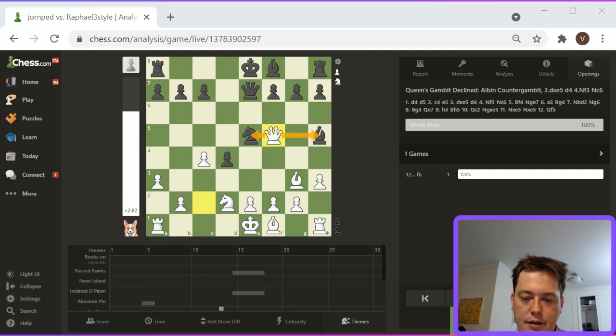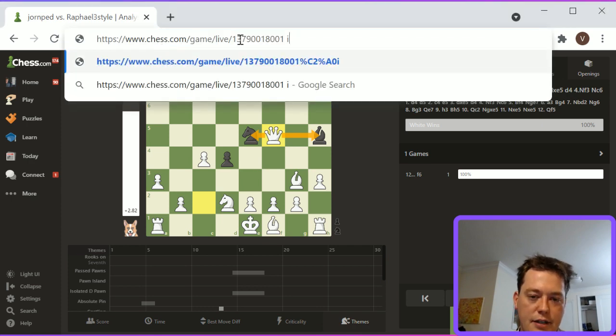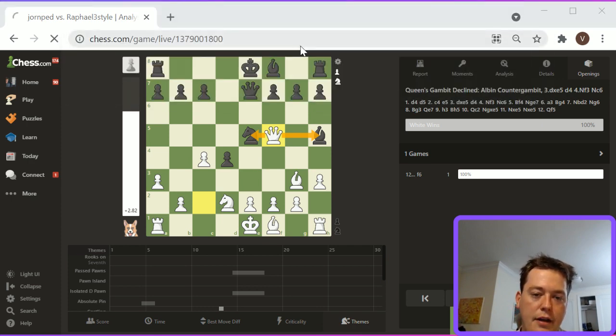That's the first game we've looked at out of the Albin Counter Gambit. On to the next one — this one is from Myriad58, and he's playing Black.